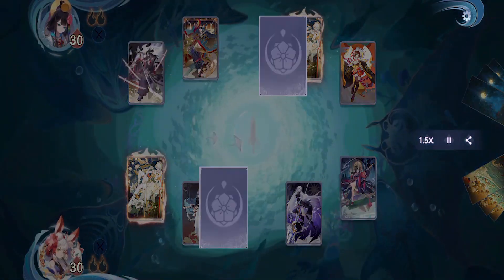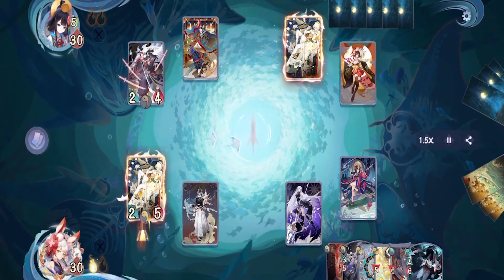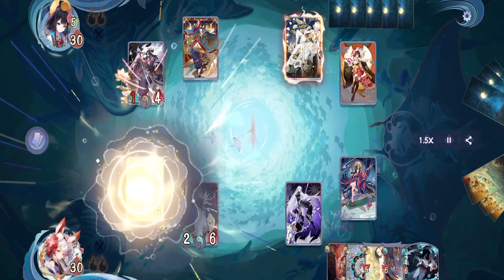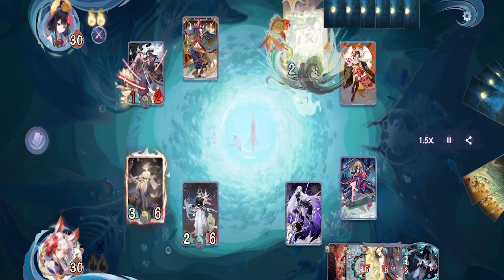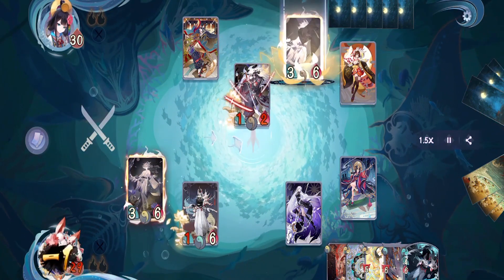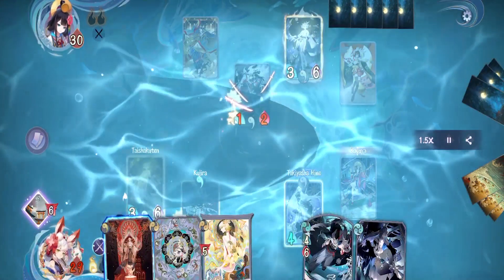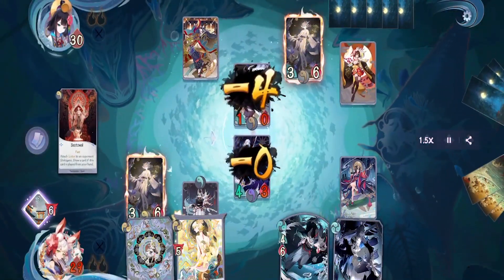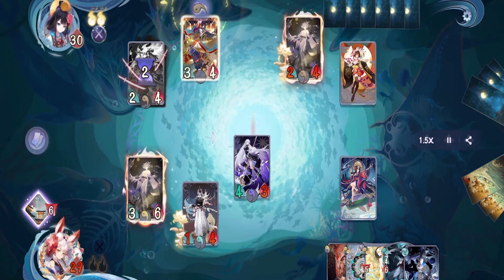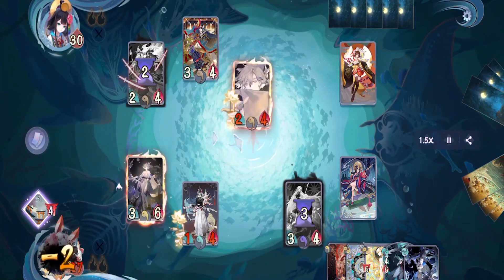Our second match is up against a spell slinger deck — this is actually pretty bad for us because they can very easily destroy our field, so we have to play a bit smart. We get the first turn again. We put the Holy King on Taishakuten and pass — killing their Onigiri early on will help us a lot. On their turn they also put the Holy King on their Taishakuten, then put Onigiri forward and pass. On our turn we activate Protection of Suzuka Mountain, then use Takiyasha Hime to attack and kill their Onigiri. After that we activate Bestowal on their Taishakuten and pass. On their turn they activate Foxfire to kill our Takiyasha Hime, then use Taishakuten to deal two damage to us and pass.